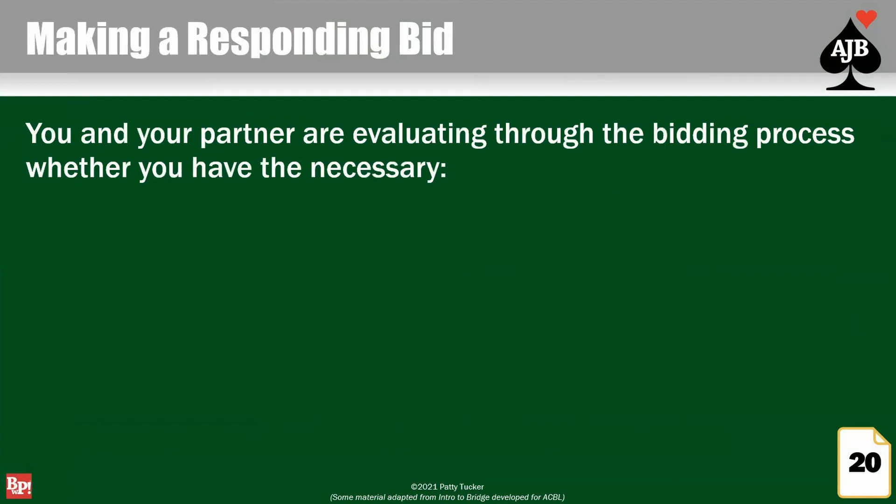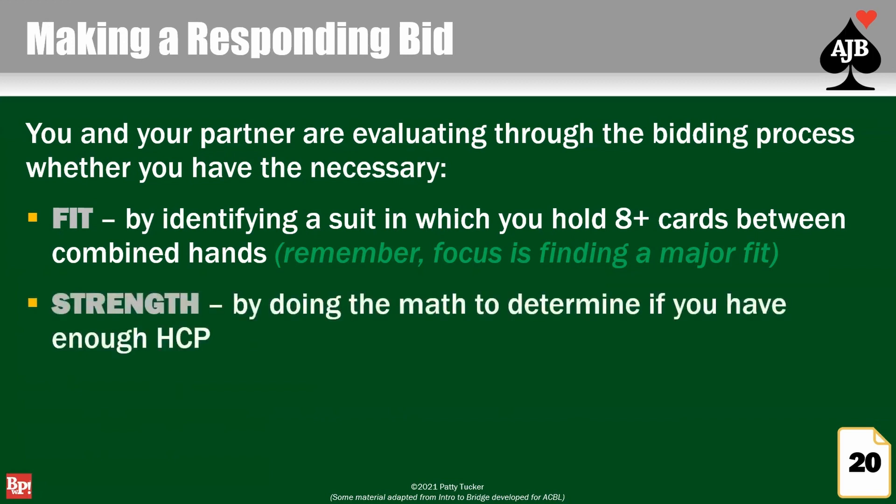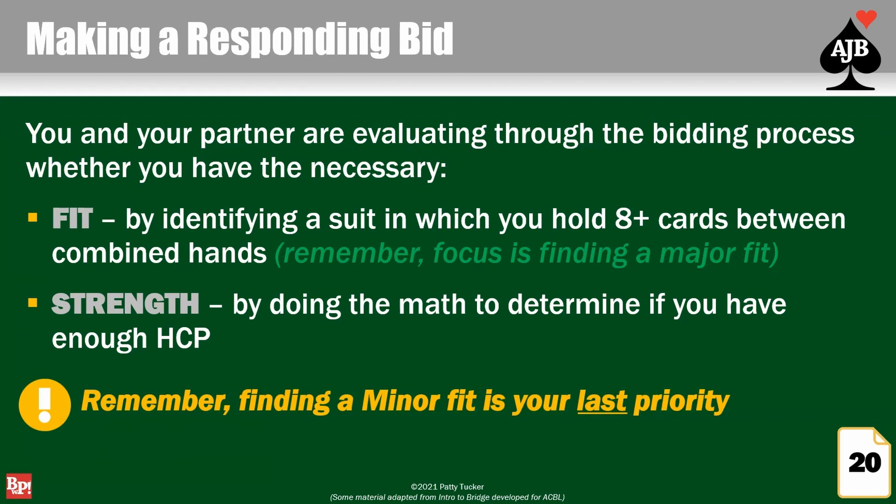That was pretty fun! Let's talk about what happens after your partner has opened the bid. You and your partner are trying to discover if you have a fit — identifying a suit in which you hold eight or more cards combined. Your focus is finding a major fit: a fit in hearts or spades. Then you do the math to determine if you have enough high card points for the game bonus. We needed around 25 or 26 high card points for game in a major or no trump, and about 28 or 29 in a minor. But finding that minor fit is your last priority.